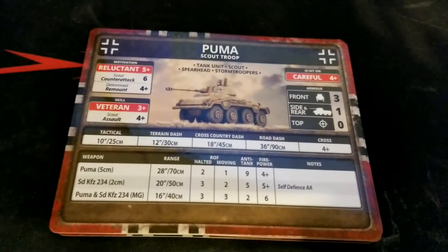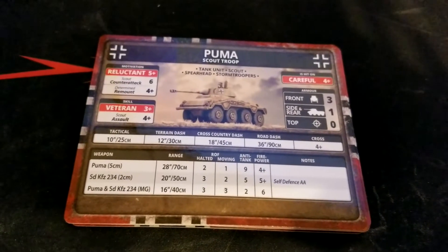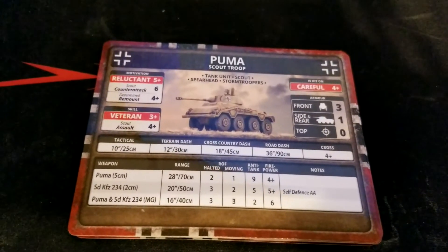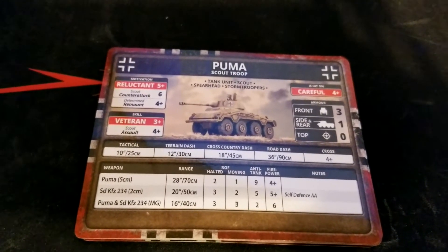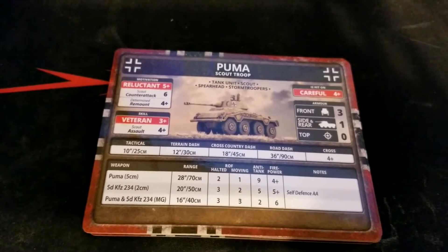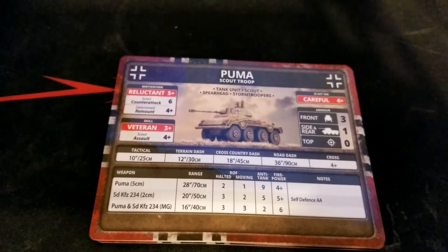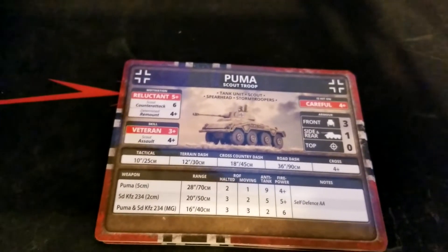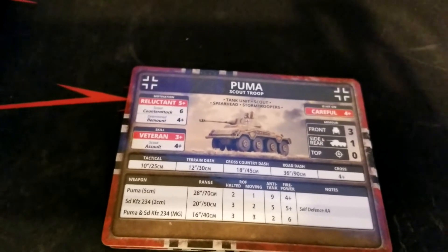We get five cards in the set. Two are the Puma Scout Troop card giving stats for the Puma and the 2cm variant — the standard Wehrmacht version. Hit on fours, reluctant five for motivation, scout counter-attack of six, remount on a four, skill threes, scout assault four. Armor is not much for a scout vehicle, but three to the front can take some lighter shots. Side is at least a one — better than nothing — and top is zero, so artillery will get you.